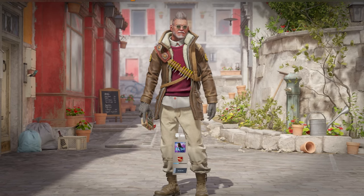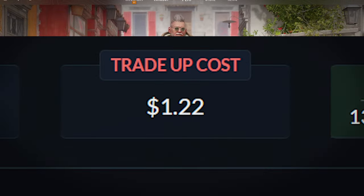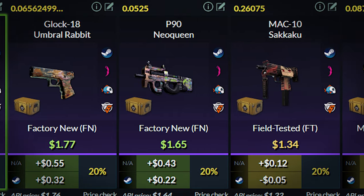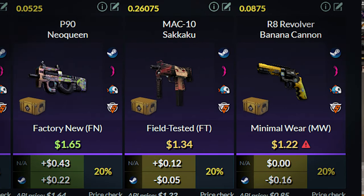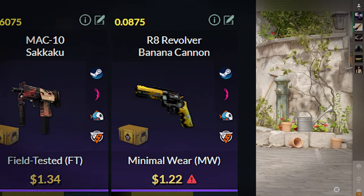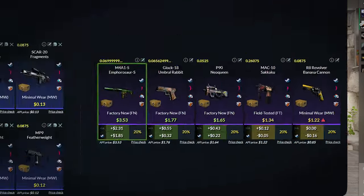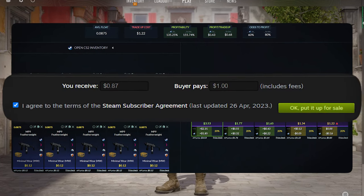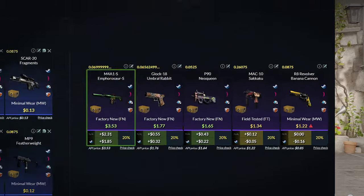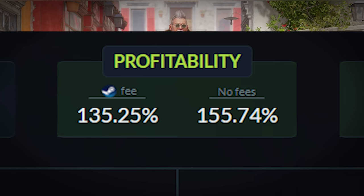There is a third way to get low float skins which I'll discuss later, so make sure to stay until the end. Now going back to the trade-up, the trade-up will cost around $1.21. For the outcomes, you get a $2 profit with the M4A1, then a $30 to $40 profit with the P90 and the Glock Umbral Rabbit. The MAC-10 Sakura gives you a breakeven after Steam tax, and the Revolver Banana Cannon is normally sold for around $0.84. But since this is a low float skin, you can sell it for $1.10 to $1.20, sold in around 3 days. If you really need the money, you can sell it for $1 and it will sell much quicker. We're losing almost nothing to these two skins, so I consider it a no-risk trade-up. The profitability is insane — you'll be getting a 35.25% ROI, which is incredible for a $1 no-risk trade-up.